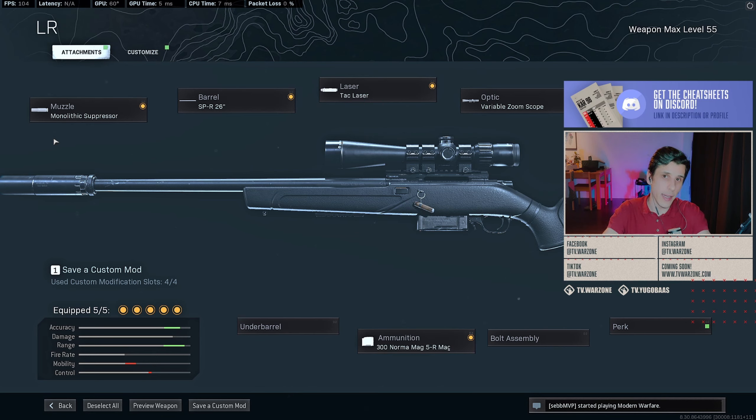The ADS is quite slow, so whenever I play with this marksman rifle I either combine it with an AR or SMG — most of the time I pick my MP7, which is set up for medium to long range for an SMG. As opposed to the Kar98, which I covered in the last video, this one has way higher bullet velocity and it was much easier to gather all the data I needed.